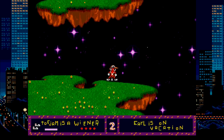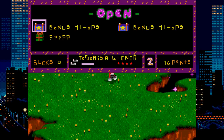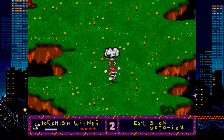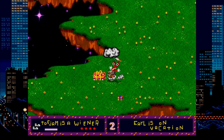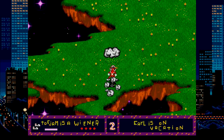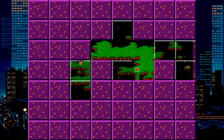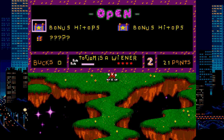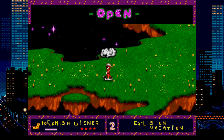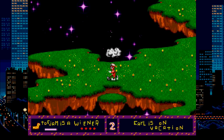ToeJam & Earl is a strange game indeed. Seemingly made for co-op, you can ruin the experience by playing as only ToeJam or Earl and going it alone like I did. Your goal is to find 10 pieces of your spaceship and get off Earth. The world is randomly generated, with each map filled with presents and enemies. Presents are random power-ups which can help you or hurt you. You use elevators to move up to new maps, and falling off a map takes you back to the previous one. A lot of weird stuff going on here, but I'd like to try more with a buddy sometime.